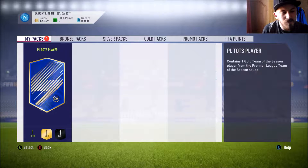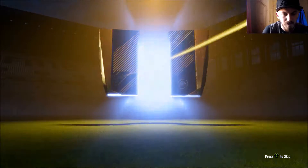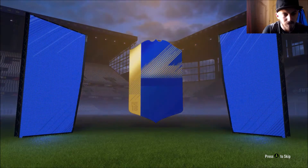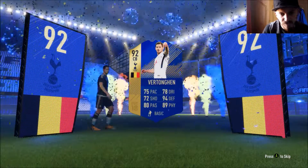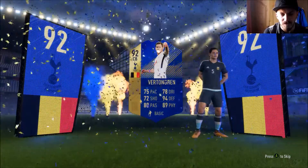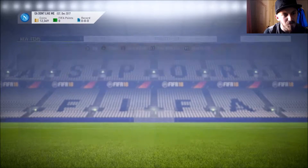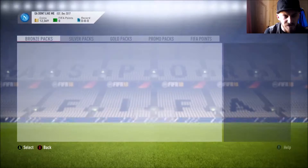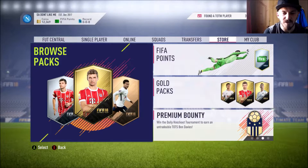Let's jump straight into this first pack. Hopefully EA can bless us with an absolute beast of a player. Belgium center back — that's not bad — Tonga, 92 rated. Quite a solid center back. The only problem with this account is I probably won't use him because I don't play on any features on this account.